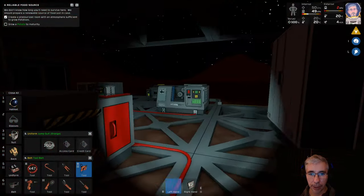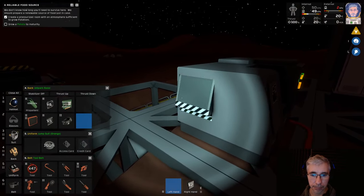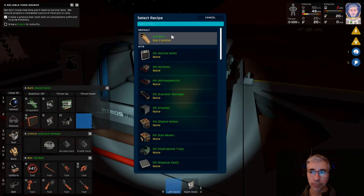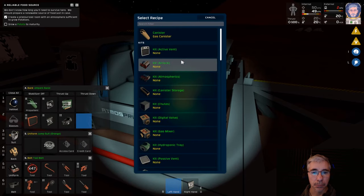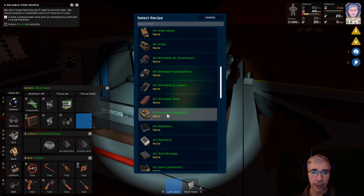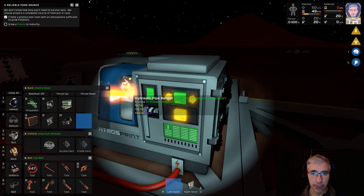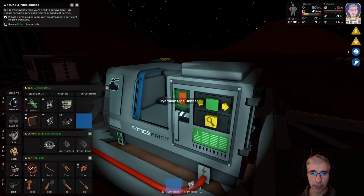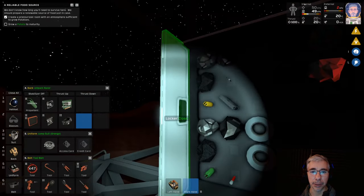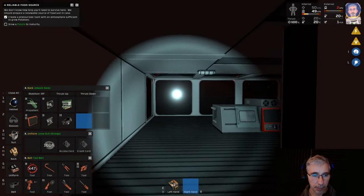In order to keep the pressure, we will need a pressure regulator. Let's go ahead - we need some copper for that. There are pressure regulators - the valve, the pressure regulator. We need one of those. We cannot make more of it but I think that's enough.